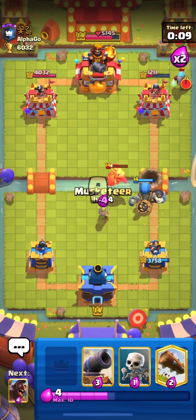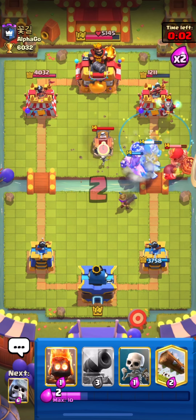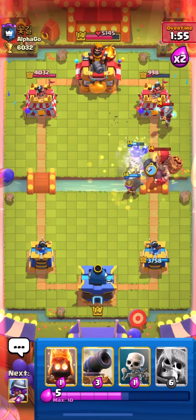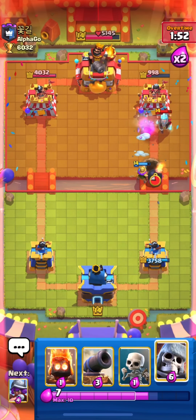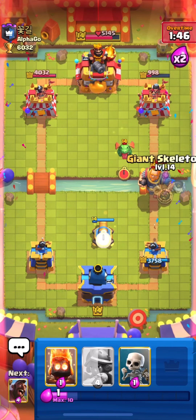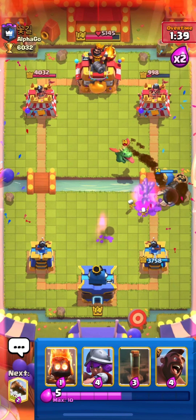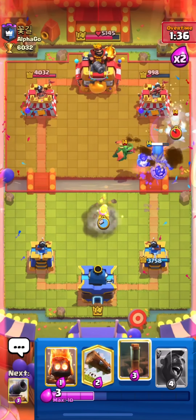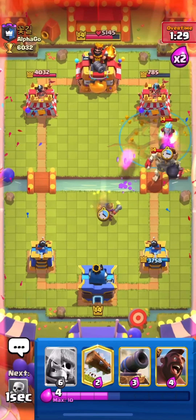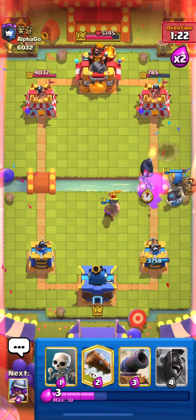I cycle my Hog and go in — he uses Tombstone so I Log it and our Hog gets some damage. He uses Tornado quite smartly. He is finally showing his win condition — this is indeed a Royal Giant deck. I use Giant Skeleton and Cannon to take out his Royal Giant, placing Musketeer near the bridge so he can't Fireball it effectively. If your opponent has Fireball, place Musketeer near the bridge so it can swipe troops from across the river.